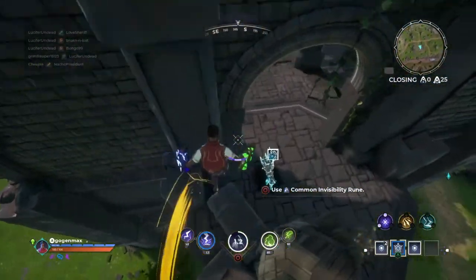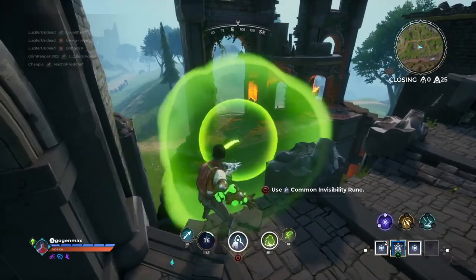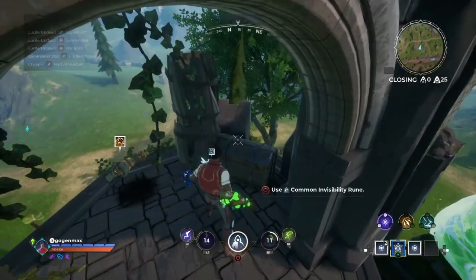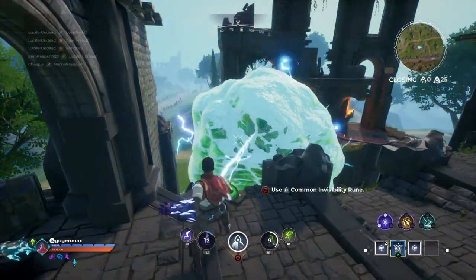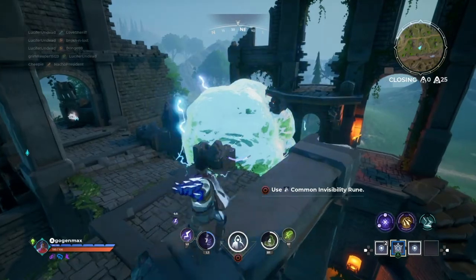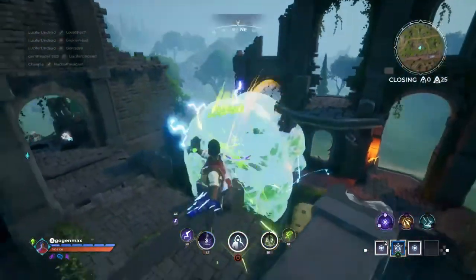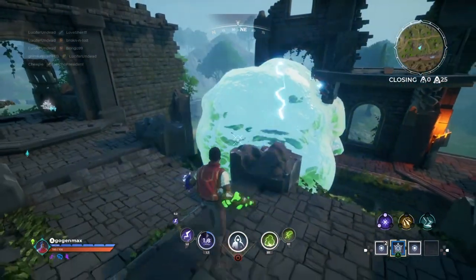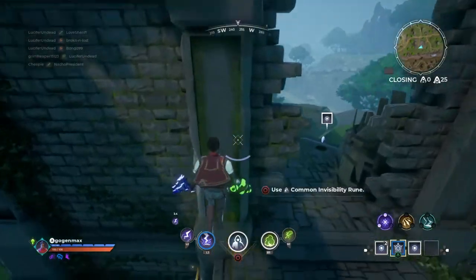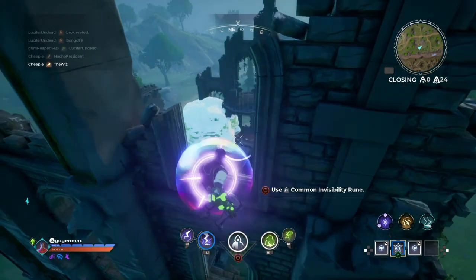Every element has its counter. Toxic's counter is ice — ice just freezes your toxins. The range on that thing is super big. I can't freeze this without fire and I don't have it, so it'll just melt eventually.